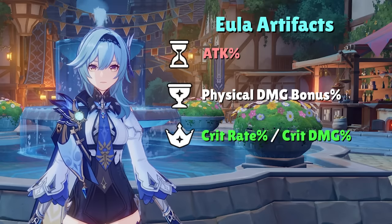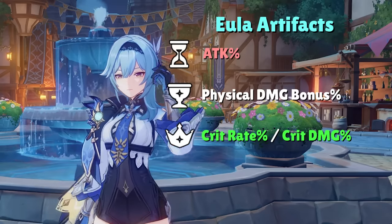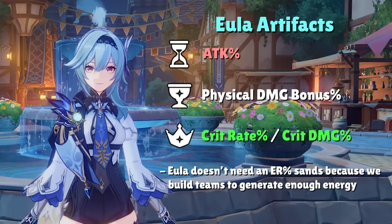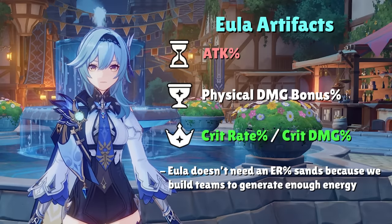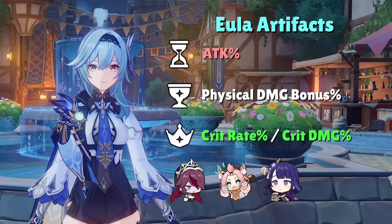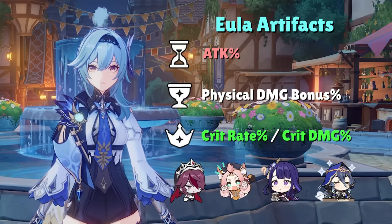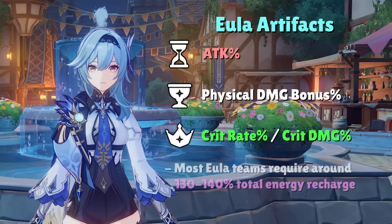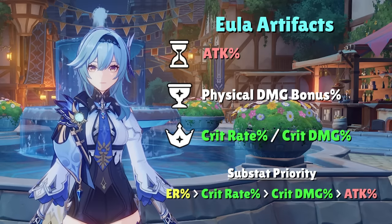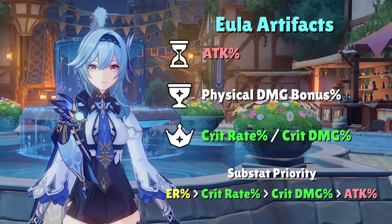Artifact stats always consist of attack percent in the sands, physical damage bonus in the goblet, and crit rate or crit damage in the circlet. Eula never needs an energy recharge sands despite her low energy generation and high burst cost, because we often build teams around her to accommodate for her lack of energy generation. Characters like Rosaria, Diona, Raiden Shogun, and Layla will generate ample energy for Eula to the point where she only needs around 130 to 140% energy recharge total depending on the team. Substats generally focus on energy recharge, crit rate, crit damage, and attack percent in that priority order.